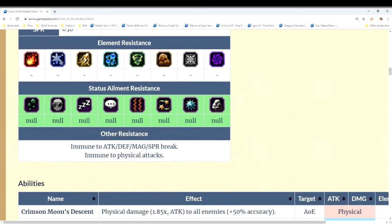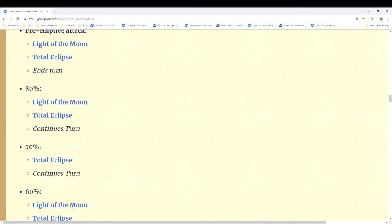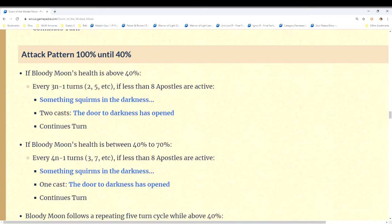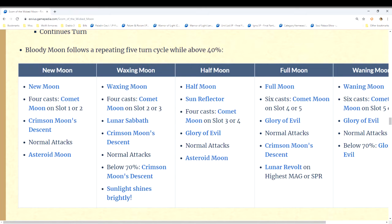There's a quick summary on the page we won't touch on, but the chart you really need to pay attention to has five moon phases: new moon, waxing moon, half moon, full moon, and waning moon. Think of it like this: new moon is turn one, waxing moon is turn two, half moon is turn three, full moon is turn four, waning moon is turn five — and then it repeats. So on turn six it goes back to new moon, waxing moon, half moon, et cetera.